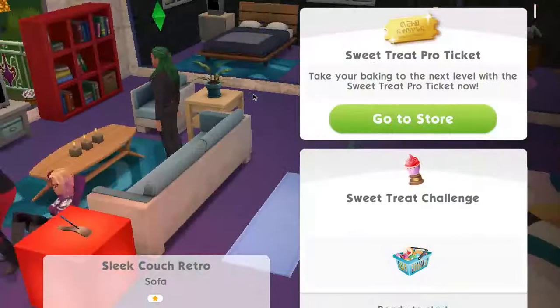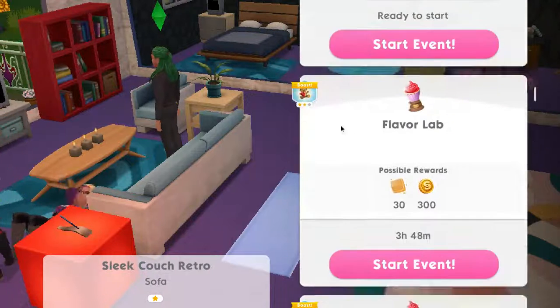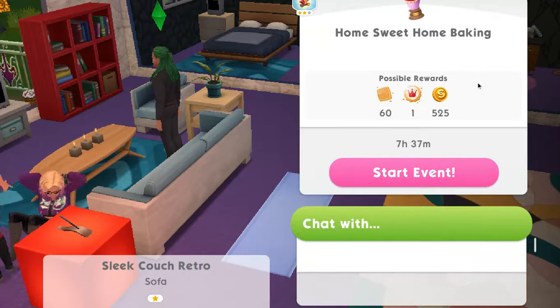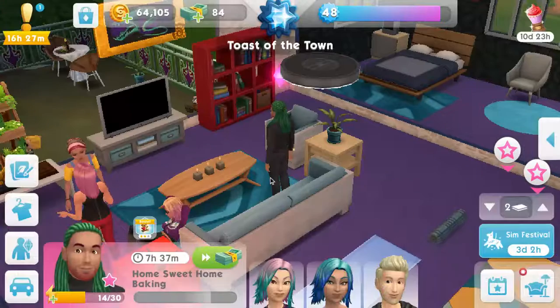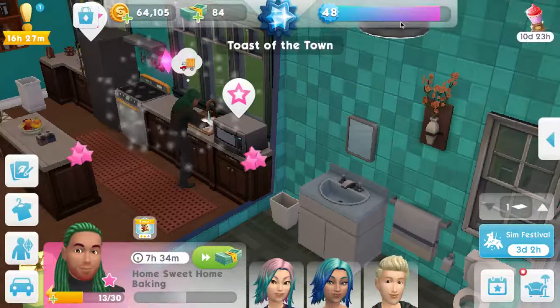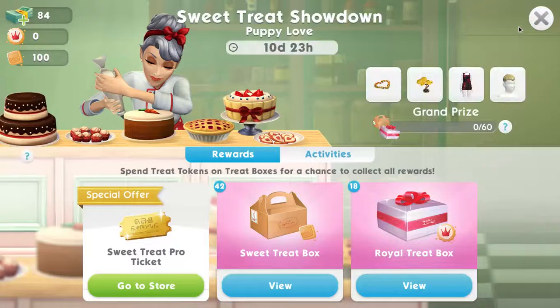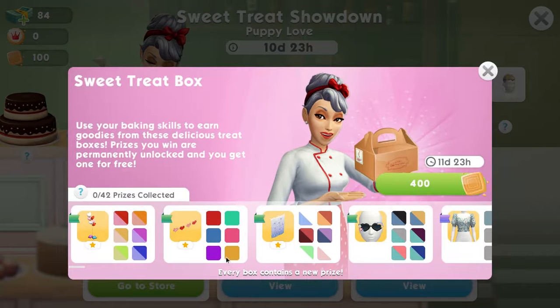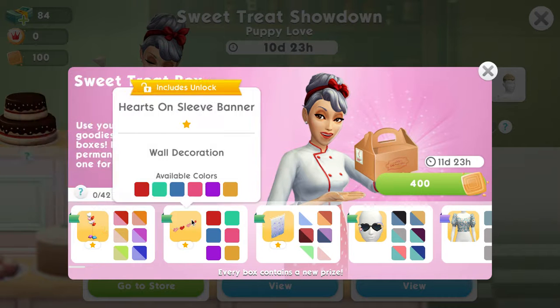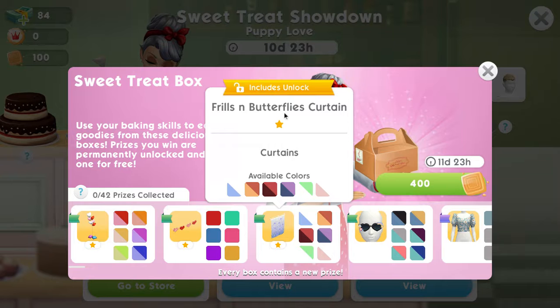The next thing we're going to do is have Macho do this home sweet home baking. We're going to wash with soap — I can't say it. We were doing the treasure hunt, now we're doing the Sweet Treats Showdown. Let's look at some of the prizes. Oh nice, they're all Valentine's themed. So we can win some balloons, some hearts on sleeve banner, frills and butterflies curtain.